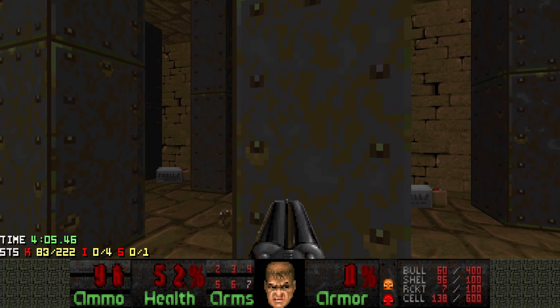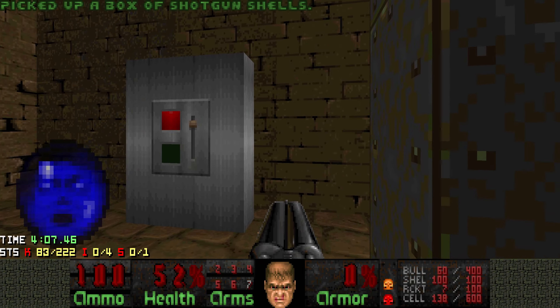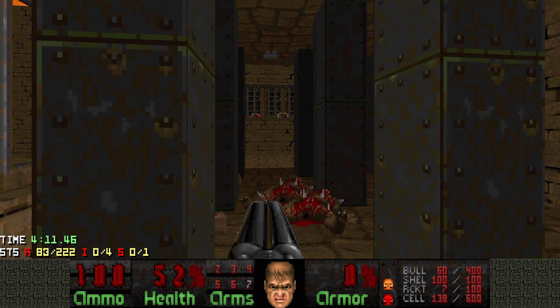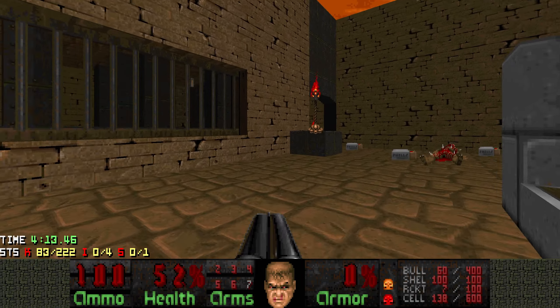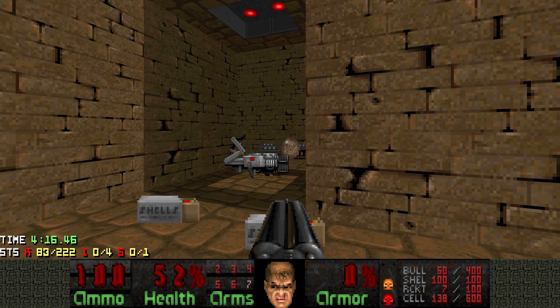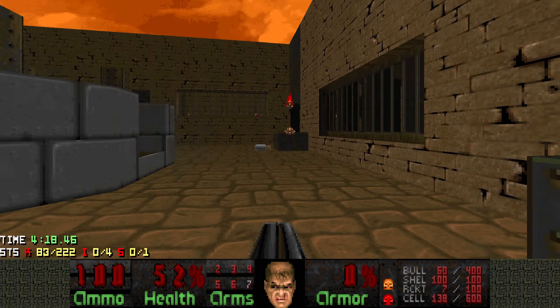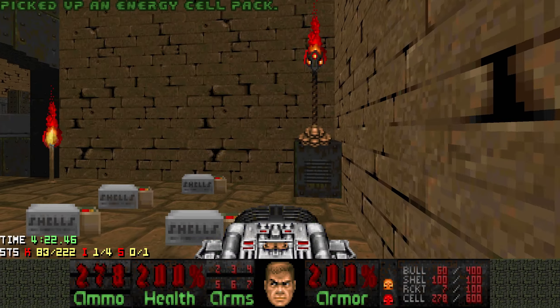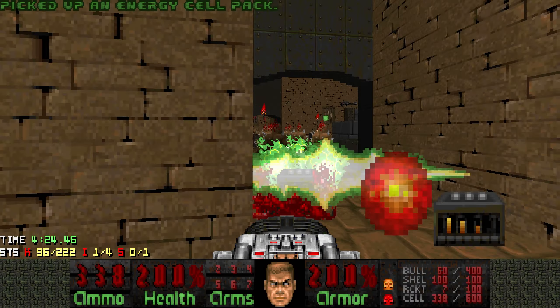I'm not going to grab the soul sphere yet. I want to press this switch to lower the yellow bars, because when we get past the yellow bars there's a megasphere and also a BFG with a ton of cells. If you don't know about this the first time, you're probably going to grab the soul sphere, and that's just such a waste.